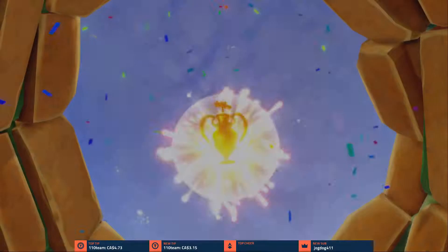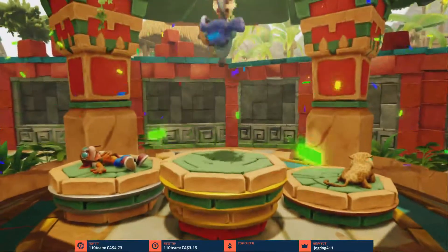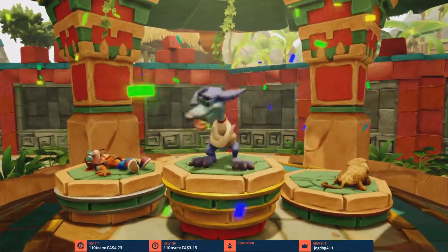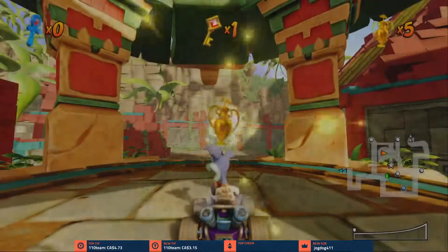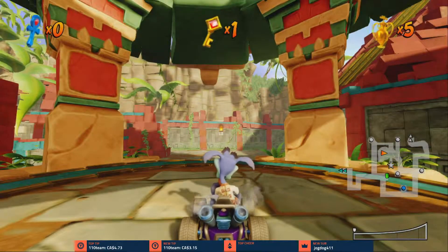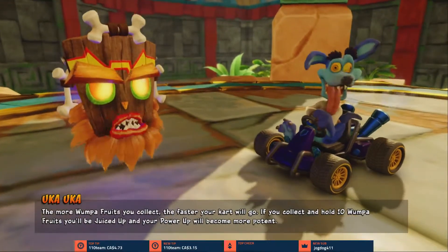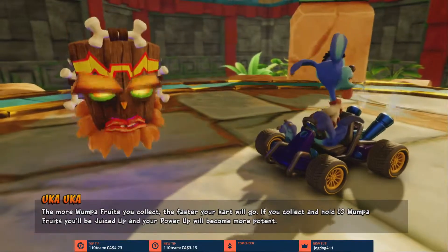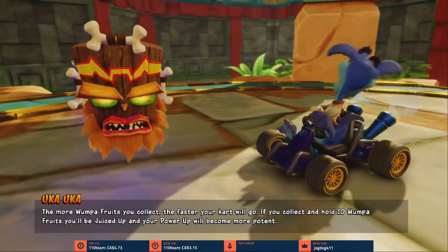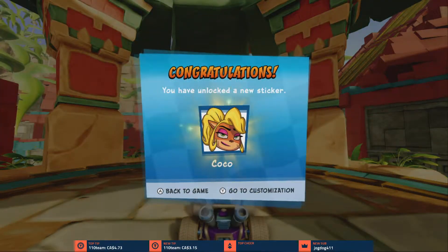You can access the hints — Aku Aku and Uka Uka will tell you about that eventually. They're like, you can go to the hint menu. They stop coming out after every race at some point. Thank you Uka Uka.